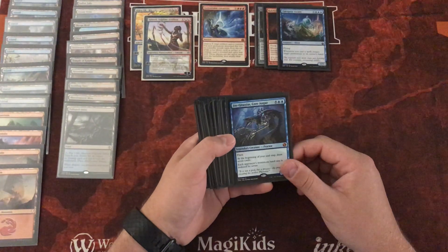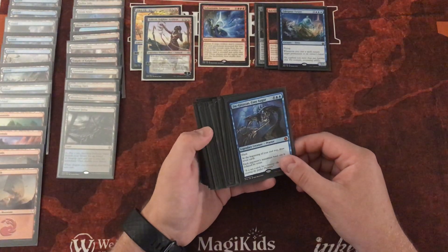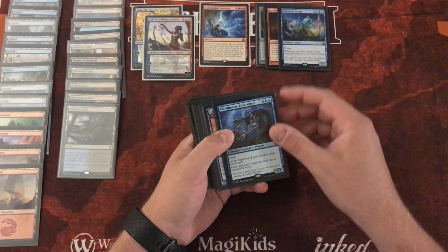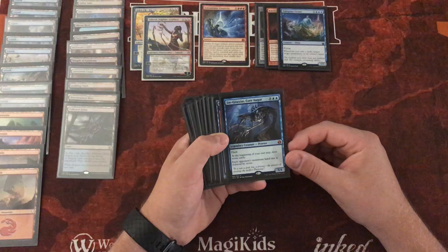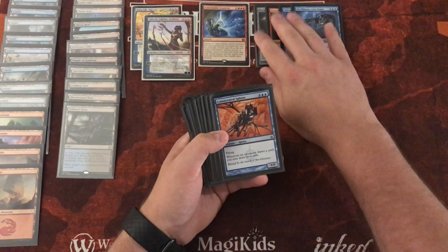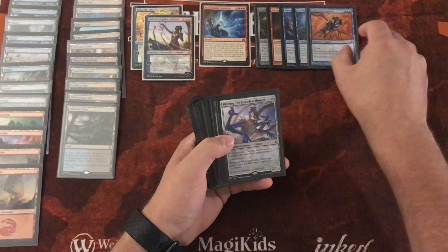Jace, Vryn's Prodigy — this is probably one of the spiciest. We're always going to draw up to 7 cards on our end step and our opponent's max hand size is reduced by 7. This usually gets one round around the table back to me before it's gone. Consecrated Sphinx: whenever an opponent draws a card, we get to draw 2 cards. Very good.